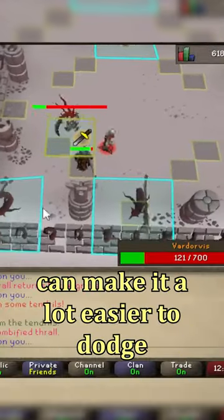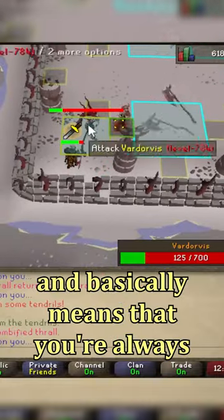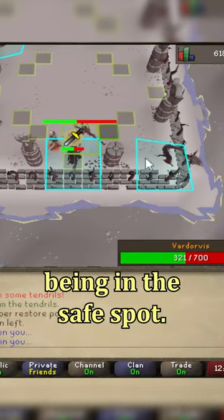Stepping through an axe as it's moving can make it a lot easier to dodge while running around the room, and basically means that you're always one or two steps away from being in the safe spot.